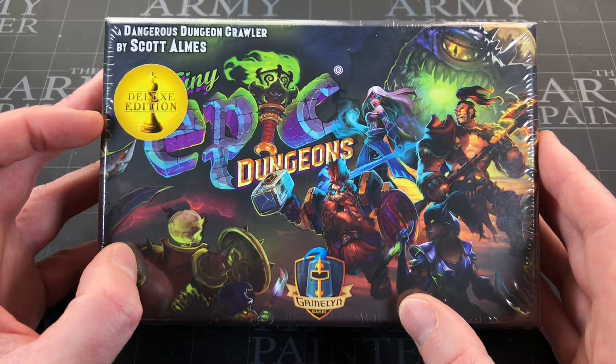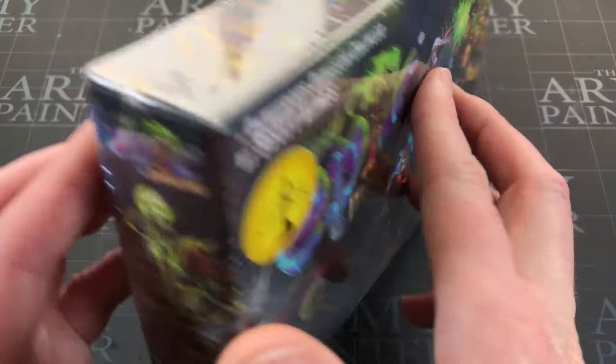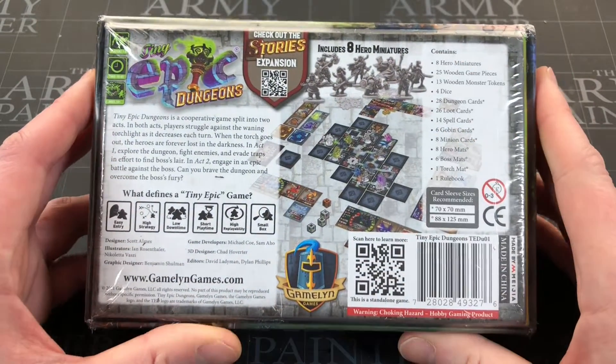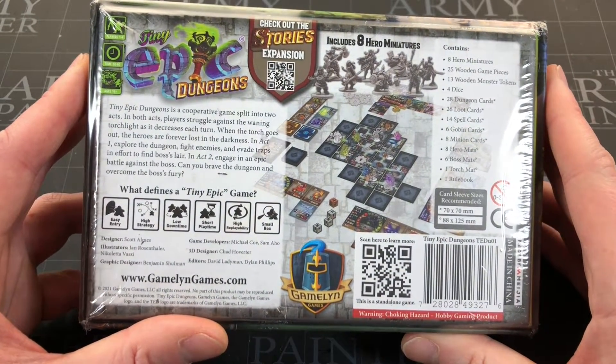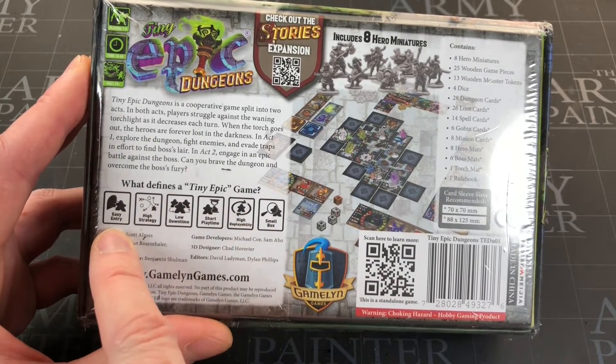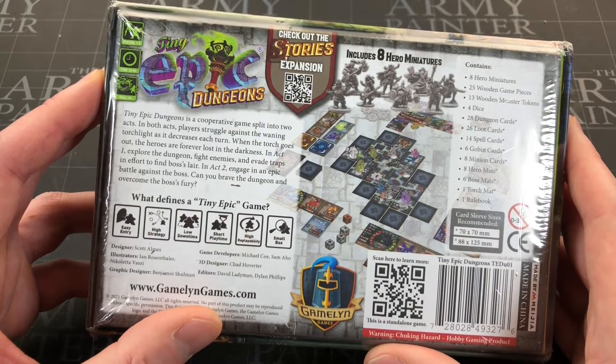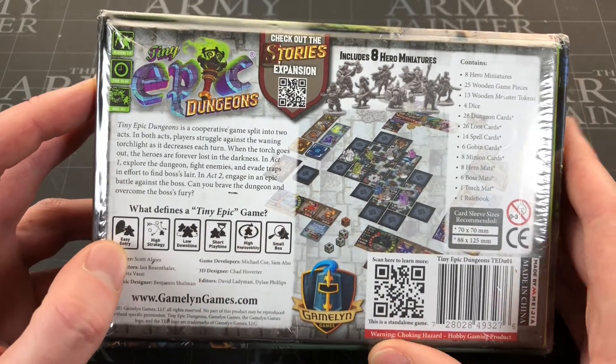One of them doesn't take up most of my games room. I'm a big fan of this Gamelyn Games Tiny Epic range — I've backed quite a lot of them. The first reason is it says on the back of the box: easy entry. So if you've got a new gamer in your life and you're trying to get them involved in the hobby, this is maybe the next step once they're interested in board games.